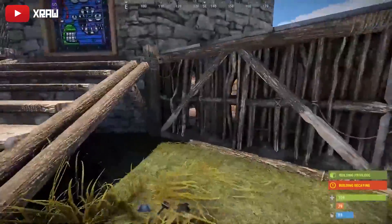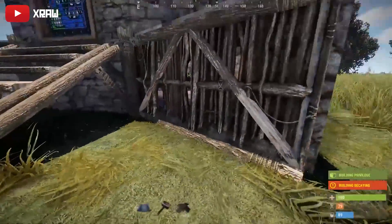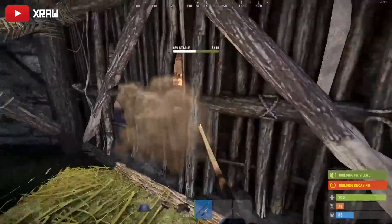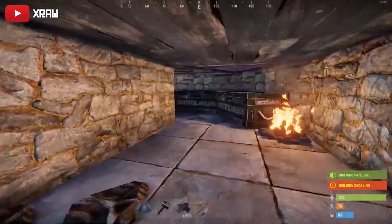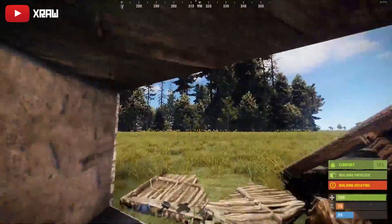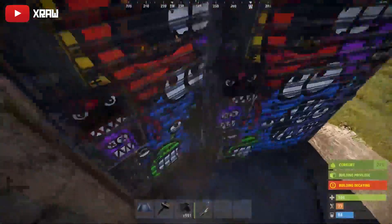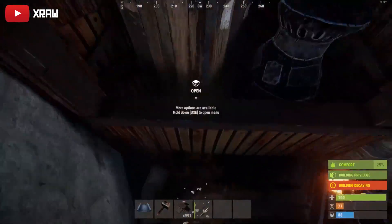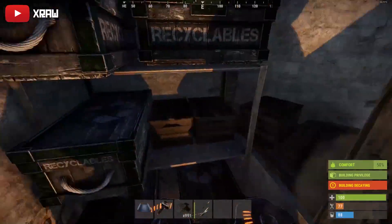This base here is probably my favourite as it gives the appearance that you've forgotten to upgrade the bottom and the player can go deep. But yet again as they walk through it sets off the trap. This base is fully functional with plenty of boxes, furnaces, bags and your TC, and again you can reset this trap easily by simply placing the traps on the floor in this room and replacing the twig.